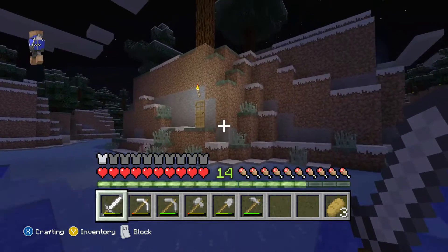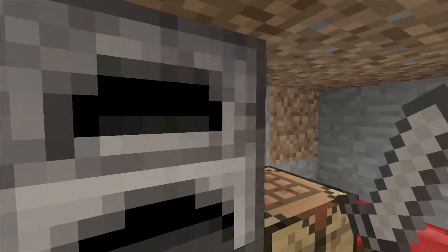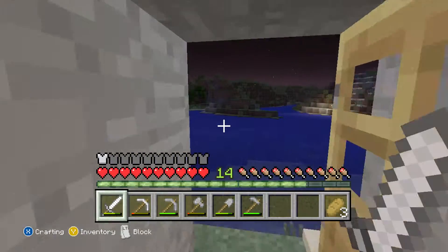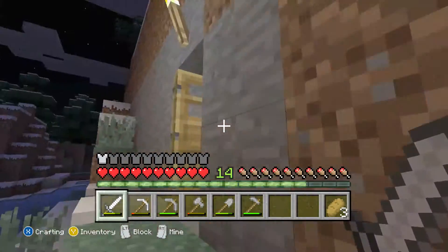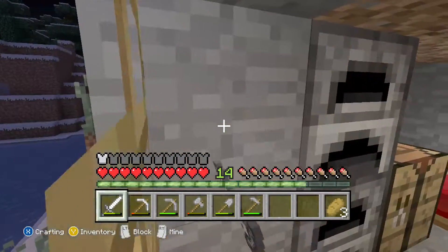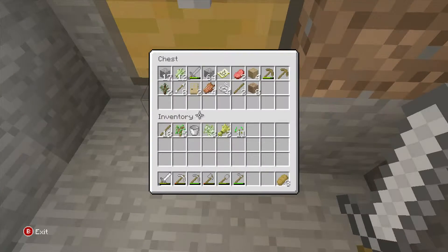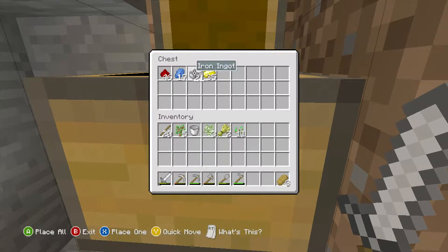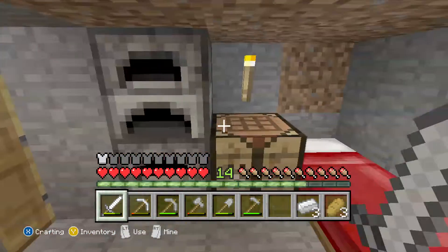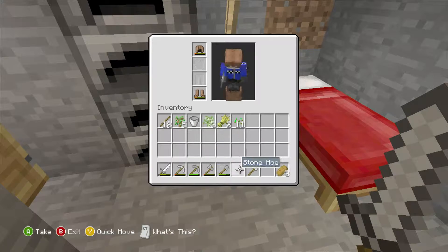Hey guys, what's going on? I am Michael — Tyler — and today we are going to be gathering a load of materials for my house. I'm going to be building the house rather than this little shack here. This little thing I just created just for me to stay in. I want to start off by making a new axe out of iron because our current axe is nearly gone.